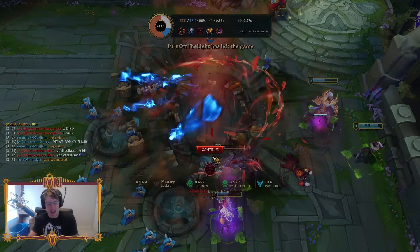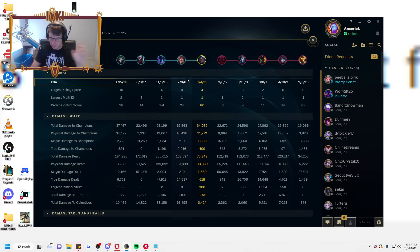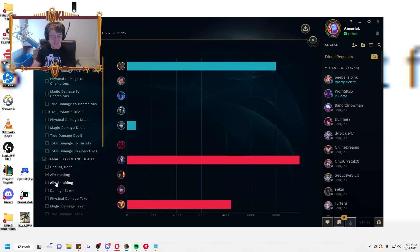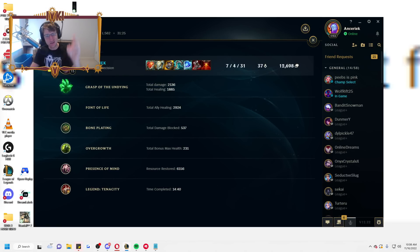Seven, four, and 31 - absolute insane build, crackhead build, love it. This is the return of tank Senna. Can't wait to see how Riot nerfs this build into the ground, but for now that is a really really good build, especially if you've already locked Senna and you need a little bit more frontline. We still did a disgusting amount of damage - 34,000 damage, second only to our Jhin. Our Jhin had 17 kills and we had nothing but assists really. We healed for 21,000, ally shielding 15k, and we took 35,000 damage. Absolutely insane. Let me know what you guys think about this build and strat down in the comments if you're watching on YouTube. Take it easy boys, peace.